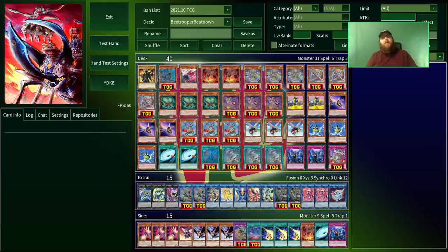If you're new to the archetype, this should help explain a lot of the basic combos and plays it can make, and should serve as a nice template that you can take and add your own tech cards to — make it more spicy as you become more accustomed to it. I'm going to be playing this in 10 duels against random opponents on EDO Pro, just testing this out, giving you the B-Trooper experience.